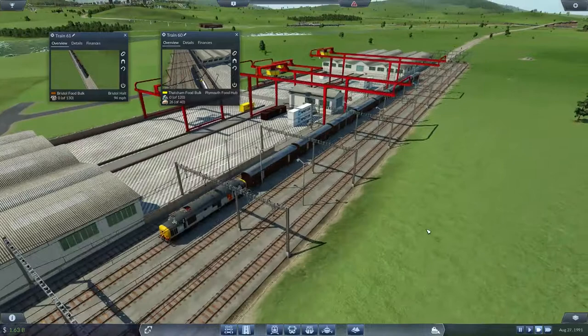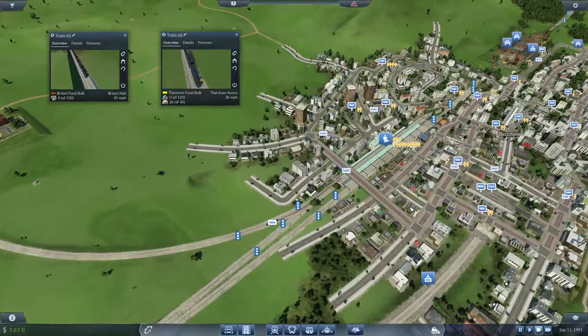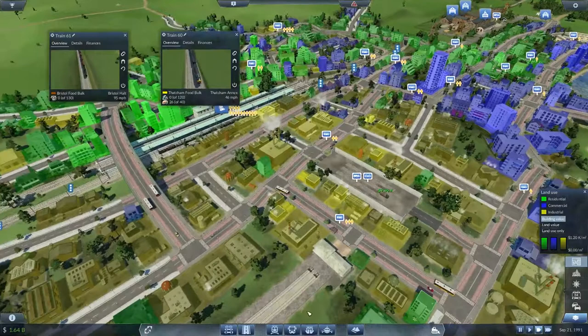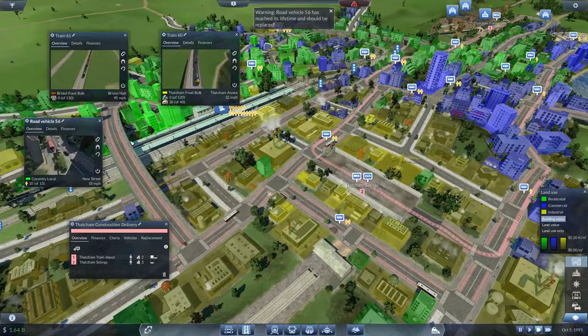Right, so there are trucks already servicing this cargo station — so that should be fine. If we just check the land use, that should be okay. What lines do we have here for Thatcham? Commercial — no, Thatcham construction delivery. Vehicle 56 is getting old — yeah, I'll deal with those possibly off camera, might not, depends on what vehicles I can put on there.